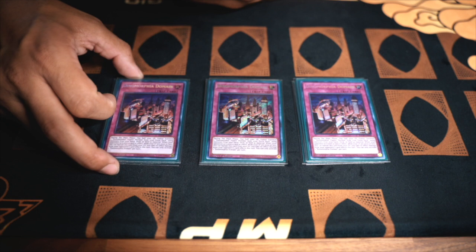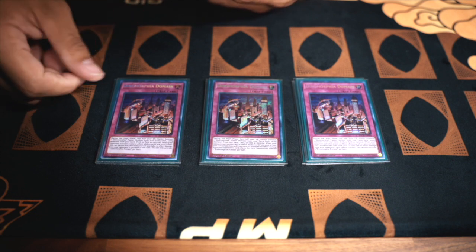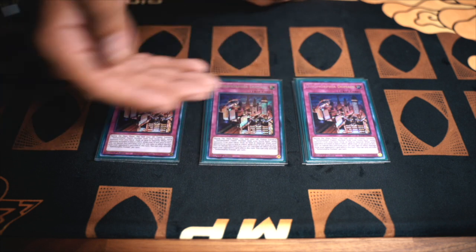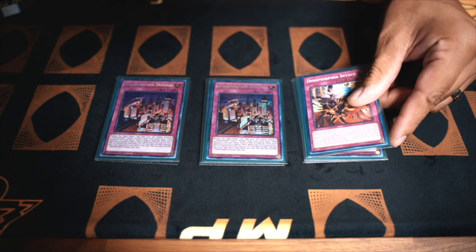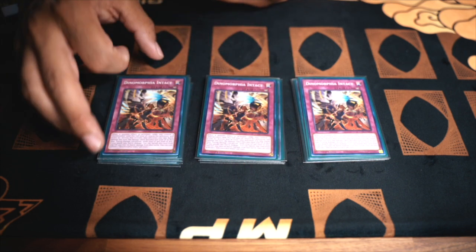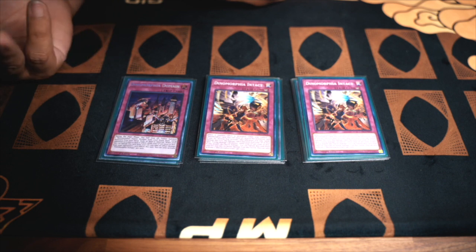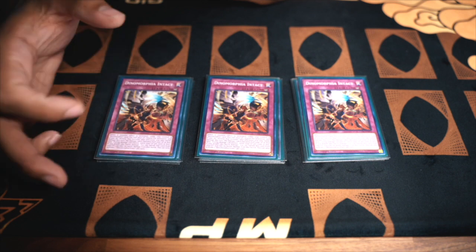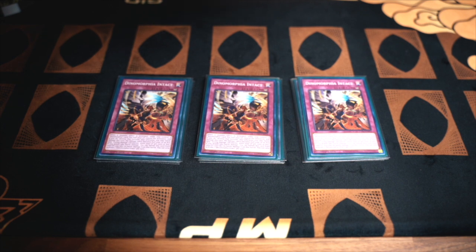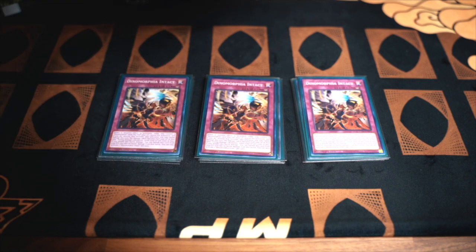Domain is nice when you want to dodge certain things like imperms or anything else that would target your monster. You can basically just activate it and move around, using fusion materials on the field. Then we have the Solemn Strike of the archetype — this is Dynamorphia Intact. It's a counter trap. You activate it when they chain Ash or, like today, someone chained Spooky Dogwood to Domain or Frenzy. It's a negate and destroy, and for the rest of that turn any damage you would take is halved, which is really nice.